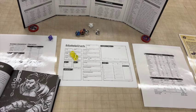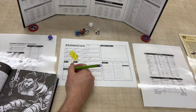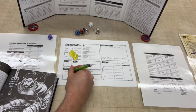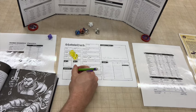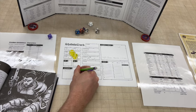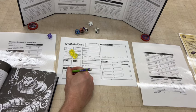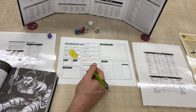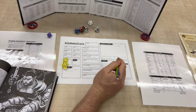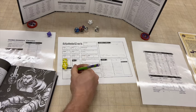So he's getting plus 2 to hit, minus 1 for his Strength, but plus 1 to damage. Strength does not apply to damage in Shadow Dark. He's definitely going to have a greataxe — I'll write that down now. I'll have to deduct the gold later. The greataxe is versatile: 1d8 or 1d10, depending on if you do one or two-handed. He'll get plus 1 to hit and plus 1 to damage. My bad — he's only getting plus 1 to damage because he's only got one thing that adds damage. So it's plus 1 and plus 1.